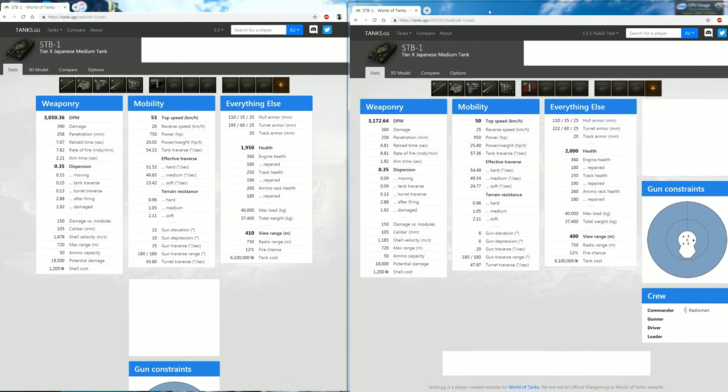The DPM has gone up by 122 — that's pretty good. The damage went down from 390 to 360, which is interesting. As the damage goes down, the reload time also goes down from 7.67 seconds to 6.8 seconds. With equipment and a good crew you can get up to 5.6 seconds, which is amazing for 360 alpha damage.